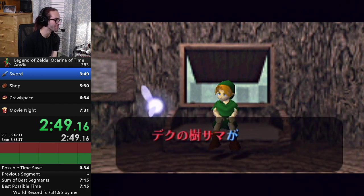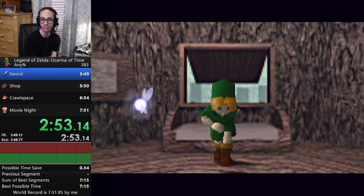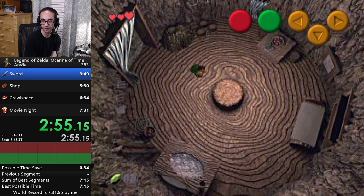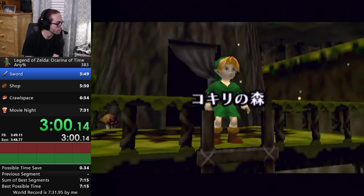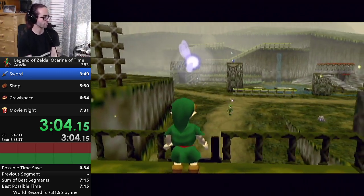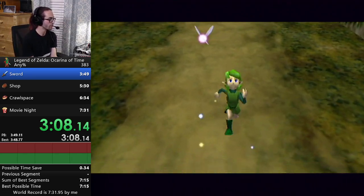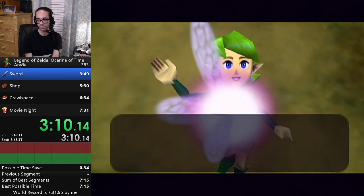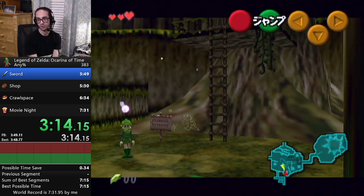The game gets confused, as Mr. Cheese said. Pretty much all the Any% routes ever since ACE was found are the same: you get your Rupees, and you get Sword, Shield, and Deku Nuts. So that part in the beginning is going to be the same.